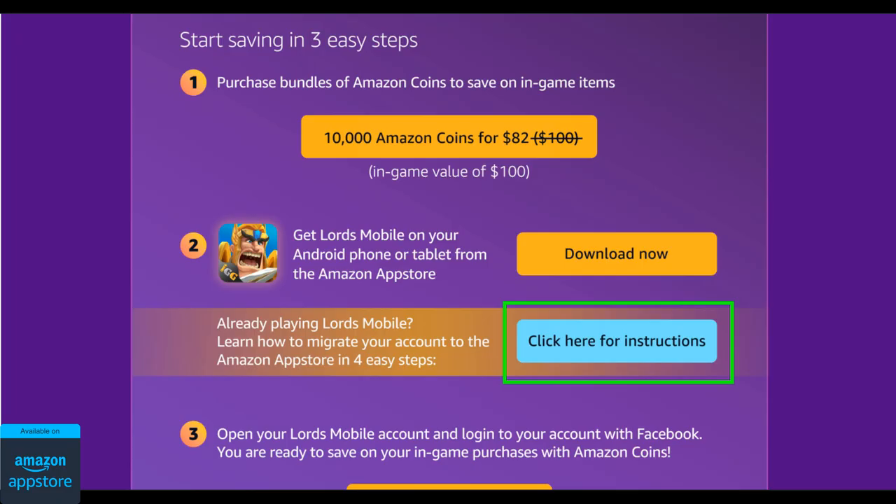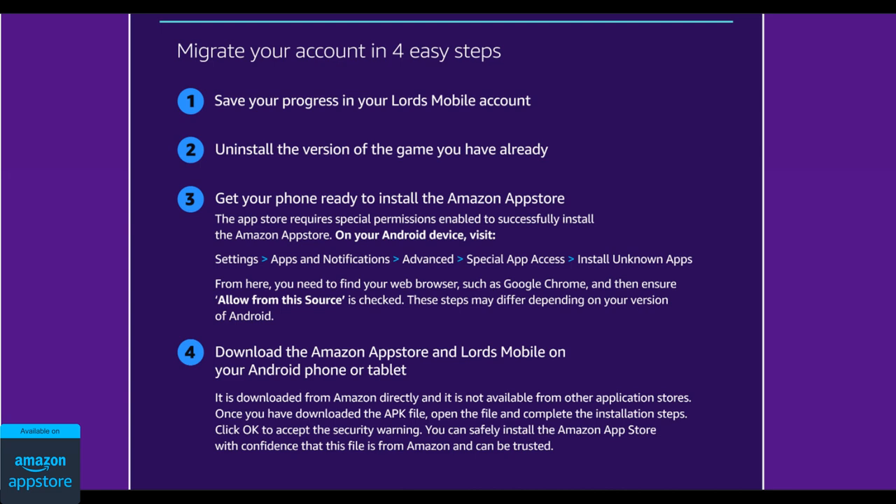To start using Amazon coins, you simply need to follow the instructions on the webpage. Download the Amazon App Store, then download the game from there and you'll be able to start using Amazon coins. Lords Mobile can also be downloaded on Windows 11 if you're from the US. So if you're using an Android device and you're from one of the countries where Amazon coins are available, I don't see any reason why you shouldn't be using Amazon coins because the discounts are excellent and it also helps support the channel.